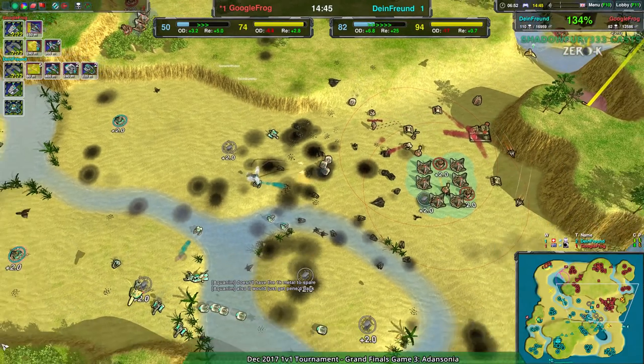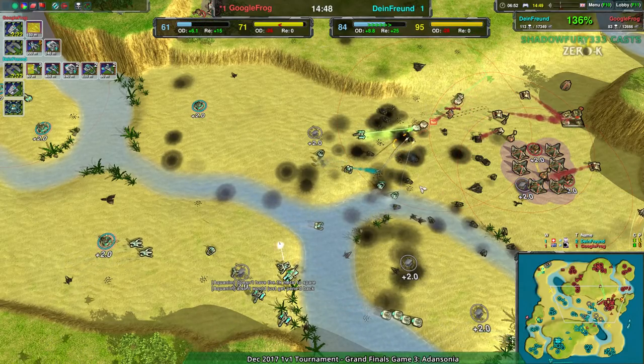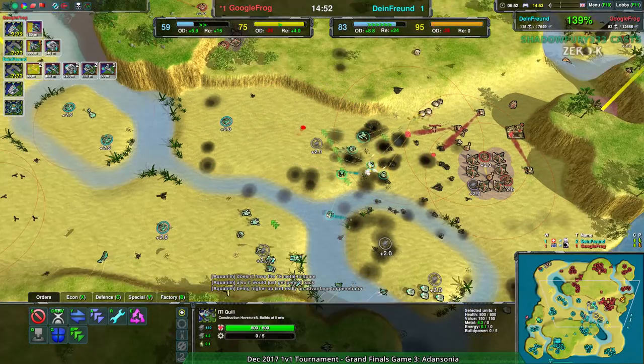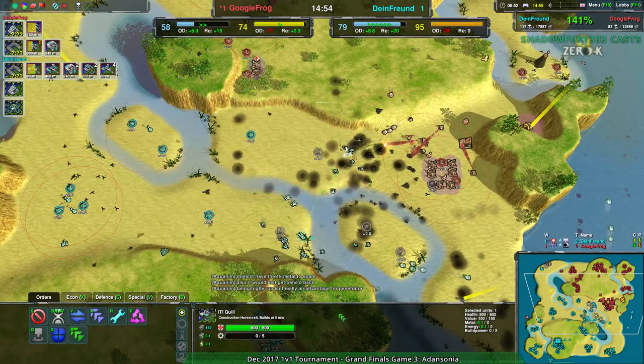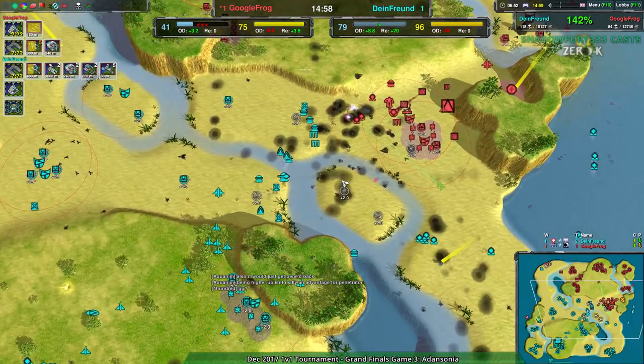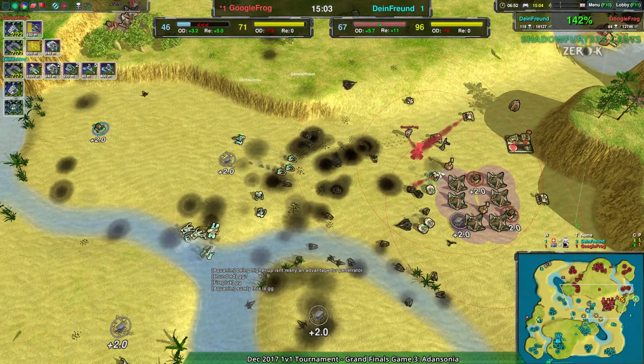Dimefriend has more reclaim. There's this field — it's 2,500 metal. Dimefriend's got this, and this, and this — Dimefriend's got like 4,000 metal worth of reclaim that's readily available to them. So Google Frog still doesn't have that much. But Google Frog's not throwing in the towel yet, even though they've lost a lot of other stuff over the northeast.